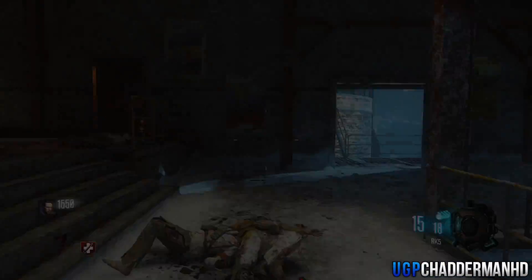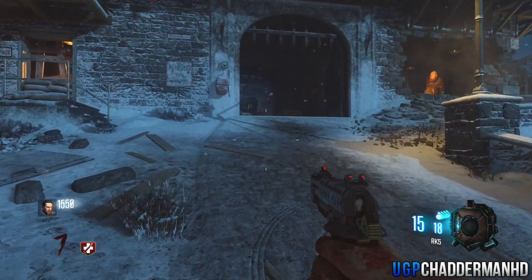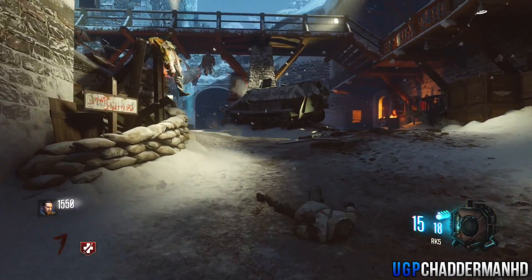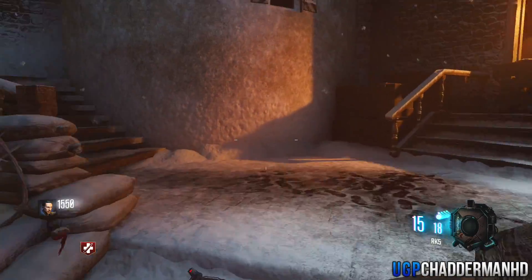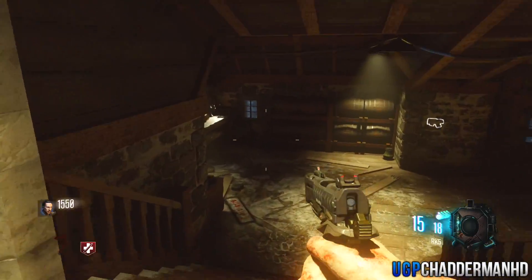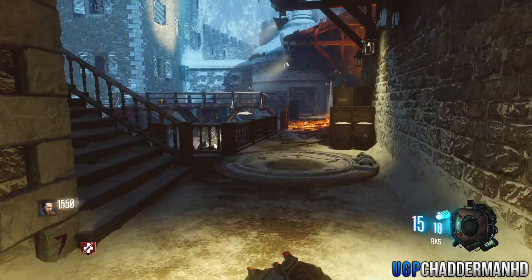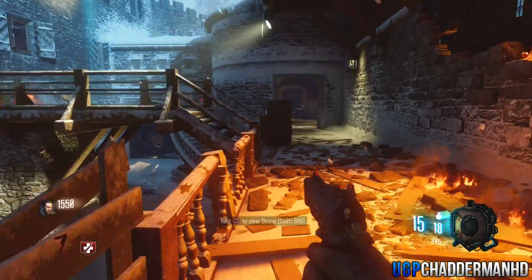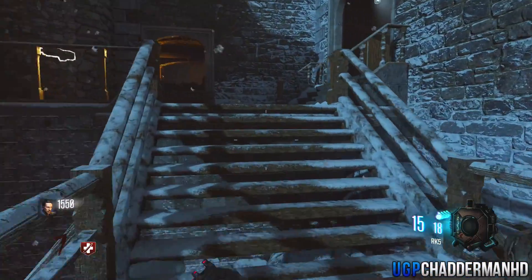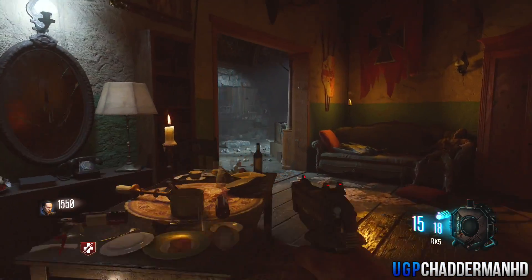Now I'm going to show you where the three buildable tables are. From spawn go to the right, follow what I'm doing, go through this gate — I slide because there's a fast zombie running behind me — go to the right, and this is where the first buildable table is, right there in that corner. You can then run across this catwalk and come into the building here, which I believe is Richtofen's old lair.